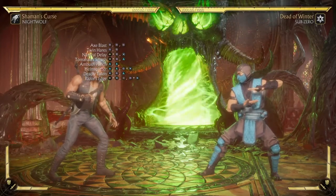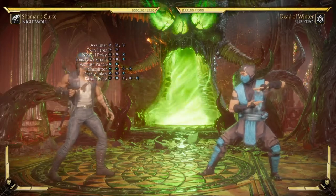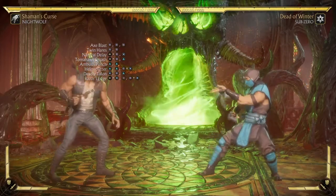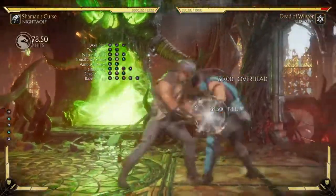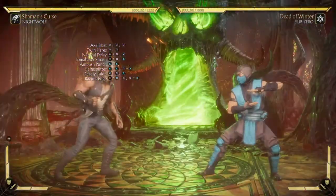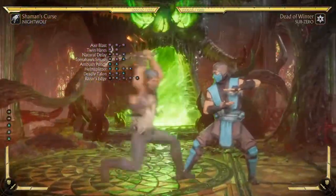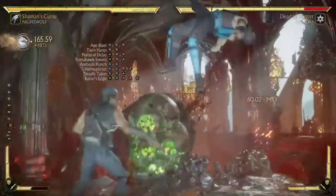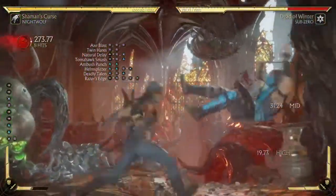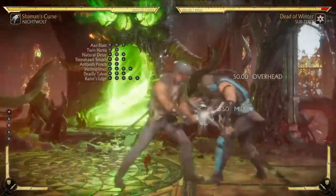Let me show a different variation of the combo — instead of ending with tomahawk swing, I'm ending with helm splitter. Easy corner carry with that.